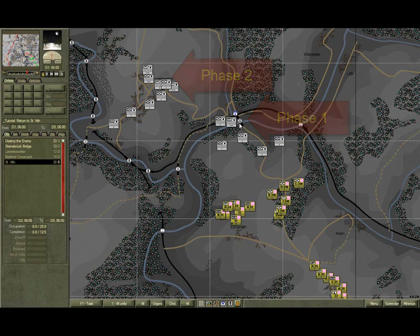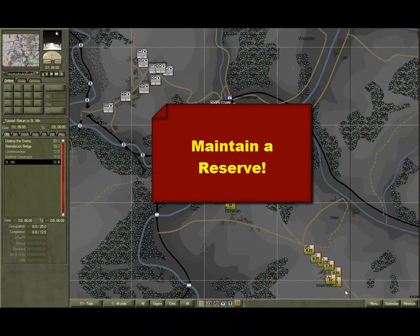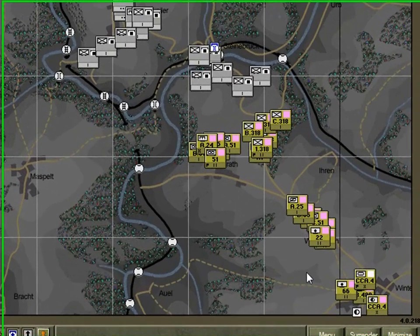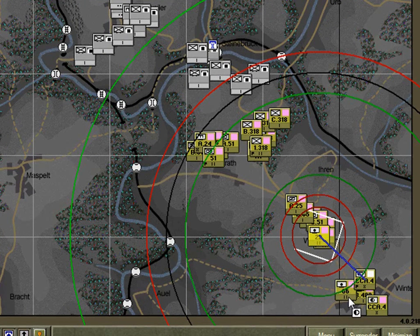For phase one, the attack on Steinbrook, I recommend you attack with two battalions up and keep one in reserve. Attack with your infantry from the 318th and your mechanised infantry, the 51st Battalion, and keep the 35th Tank Battalion in reserve. I can't emphasise enough the importance of maintaining a reserve — without a reserve, as an operational commander, you have very little means to influence the battle. Once you commit a reserve, try and create another by stripping forces from quiet sectors. Support your attack with fires from your two artillery battalions, the 22nd and the 66th.